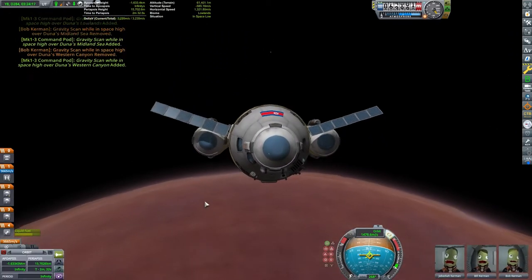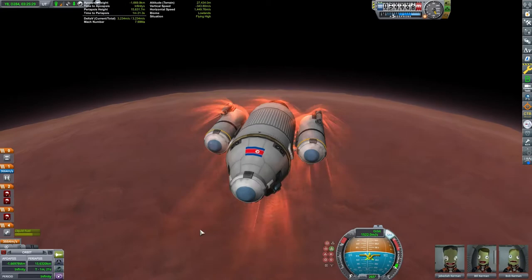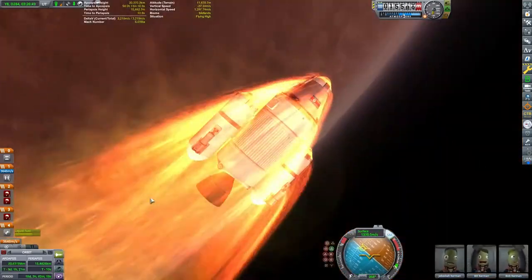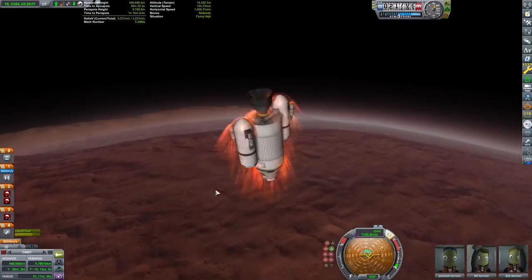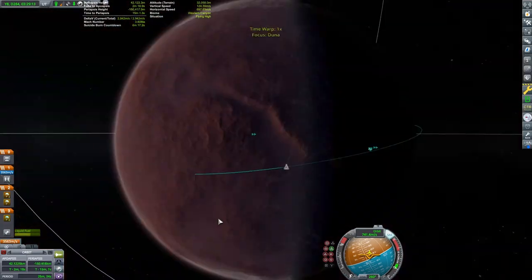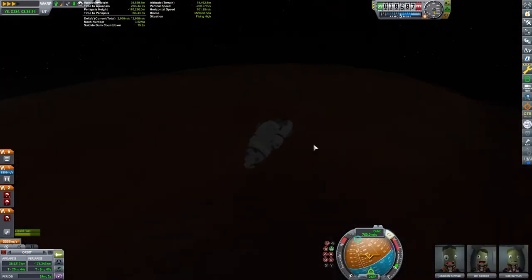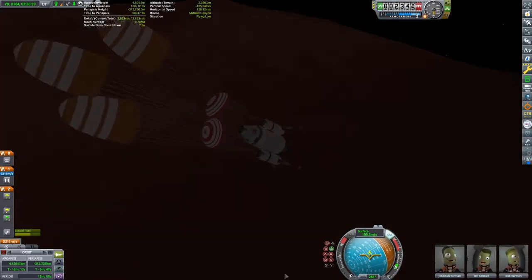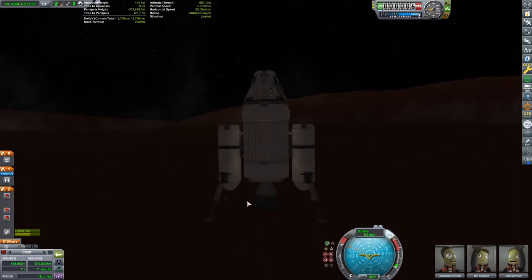I'm going to gather all the science here in every instance I can, since this is a career save I'm actually playing. I really like aerobraking on Duna — it's a great way to save delta V. You could aerobrake a little higher, around 25 kilometers, to get into a lower orbit first, then plot your landing. But in this case I went lower because I want to go right into landing, aiming for the valley. The nice thing about landing in the valley on Duna is that there's a little extra atmosphere for the parachutes, though takeoff will cost a little more delta V than starting higher up.